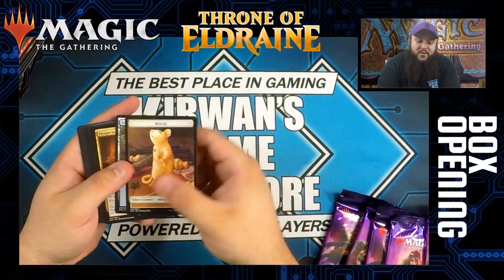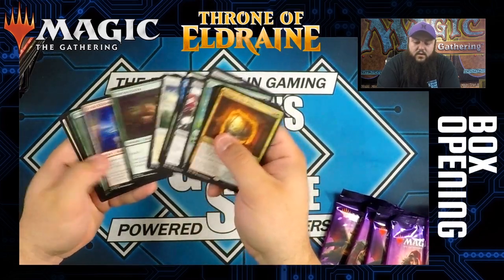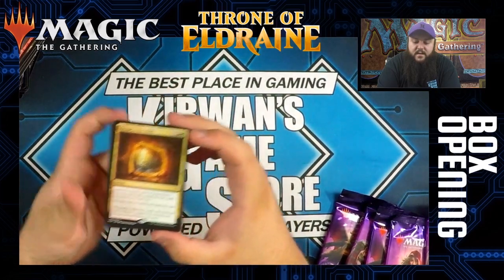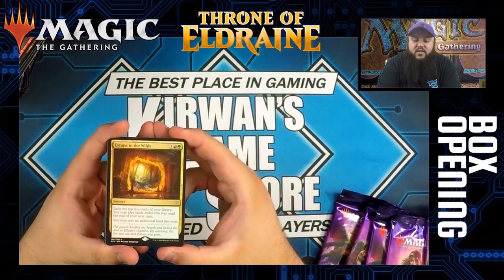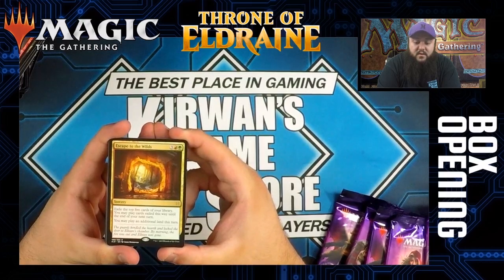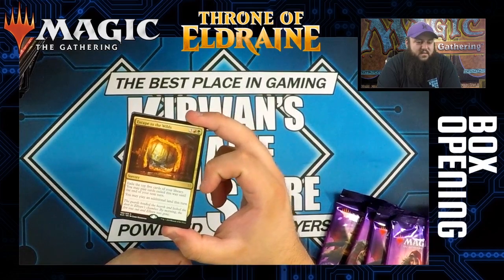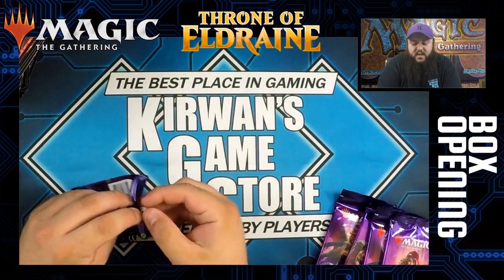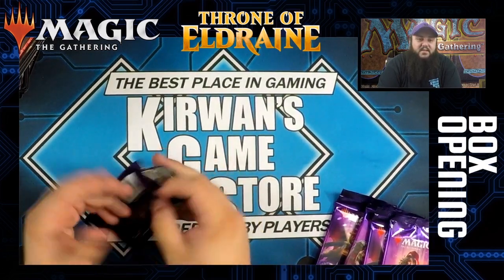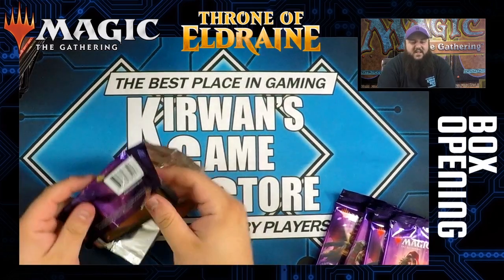Mouse tokens! Escape to the Wilds — three colorless, a red and a green sorcery. You exile the top five cards of your library and you may play cards exiled this way until end of turn. You may also play an additional land. Seems like the type of card for a super heavy ramp deck where you have a ton of mana — basically play this, play your extra land, and play a bunch of stuff you exiled.